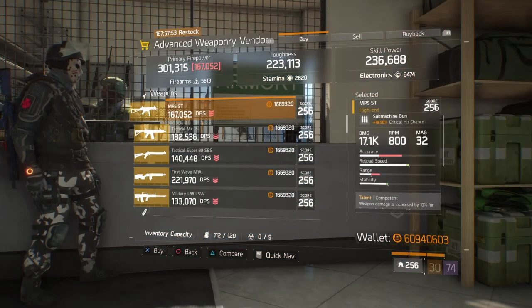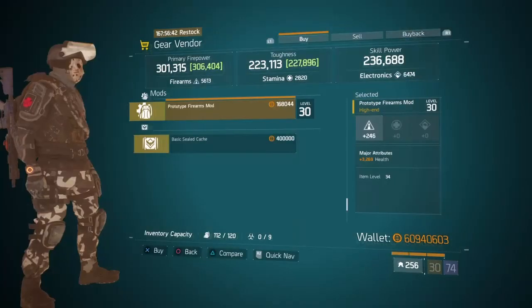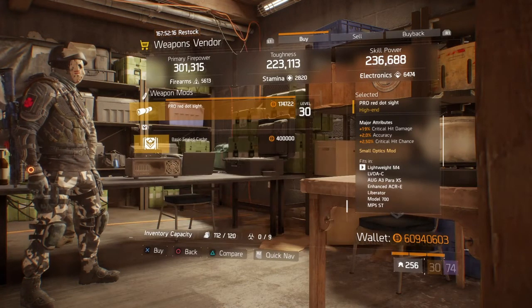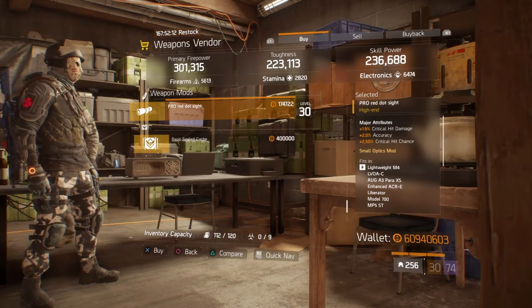Moving on to the advanced weaponry vendor, the only thing you should check out is this MP5 — they're selling a prototype finance model with health. Moving on to the Meat Locker, they're selling a pearl red dot sight with 90% crit hit damage, accuracy, and crit hit chance.